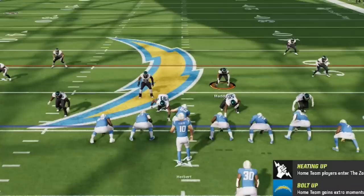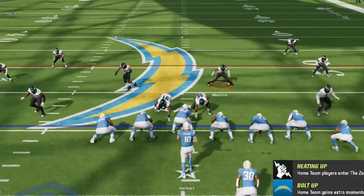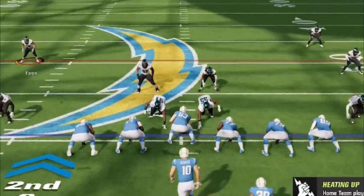On the next play I want to send a little pressure, so I'm going to show you a new setup for my Overstorm Brave defense. In my previous video I already showed an alternate setup where all you have to do is pinch the defensive line and spread the linebackers to give you a look like this. But I recently found that if you bring these two blitzing linebackers closer together, the pressure gets kicked up a whole other level.